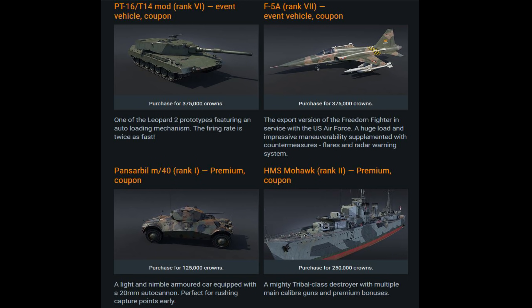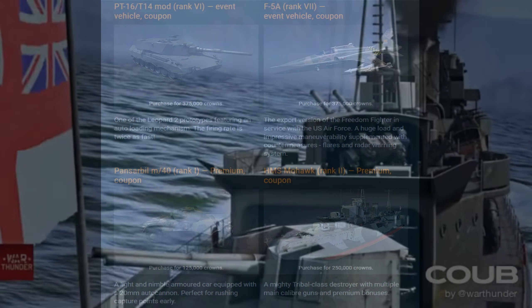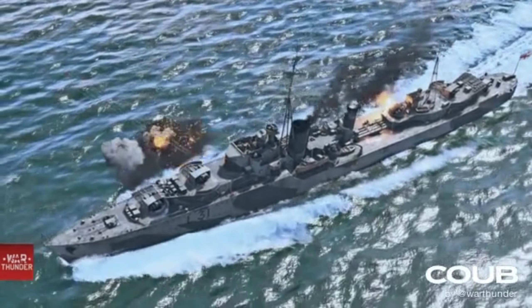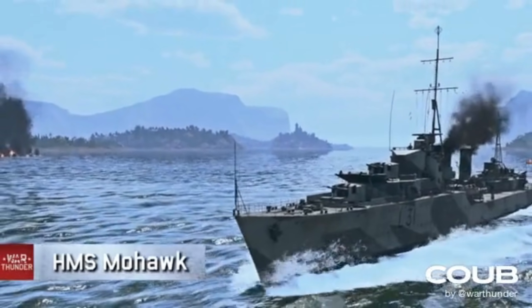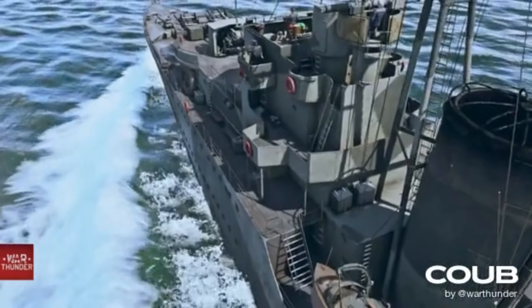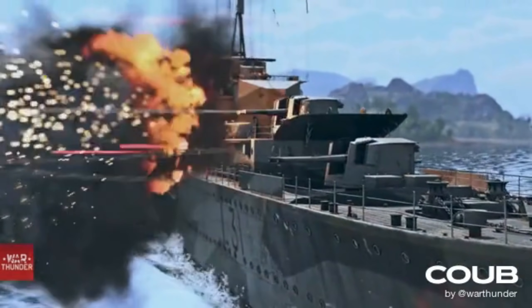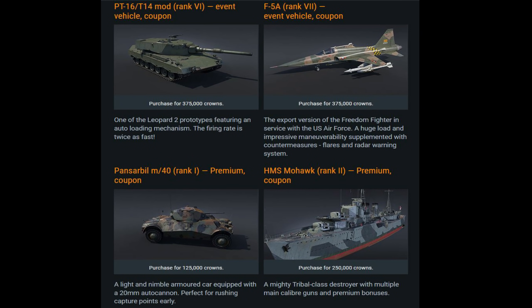We also have the HMS Mohawk, a rank two premium naval vessel. It has slightly more cannons than the regular tribal class destroyers in game for the British. It costs 250,000 crowns, which is pretty substantial for a rank two item. Personally, I feel an event should feature a more unique ship, but Gaijin opted away from that.